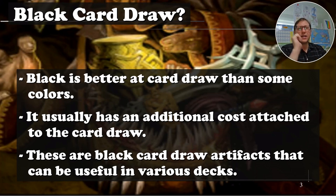Black card draw — okay so black is better at card draw than some colors at least. It still usually has some added expense like you have to pay life, you have to sacrifice a creature, something like that is usually included with it. So yeah, these are artifacts that you can put in various decks that I think would be very beneficial.